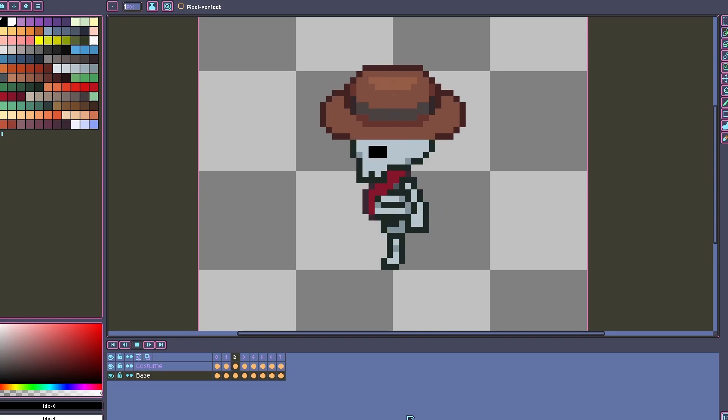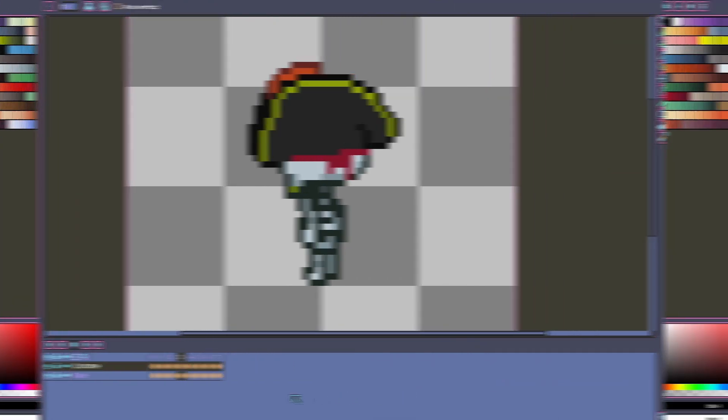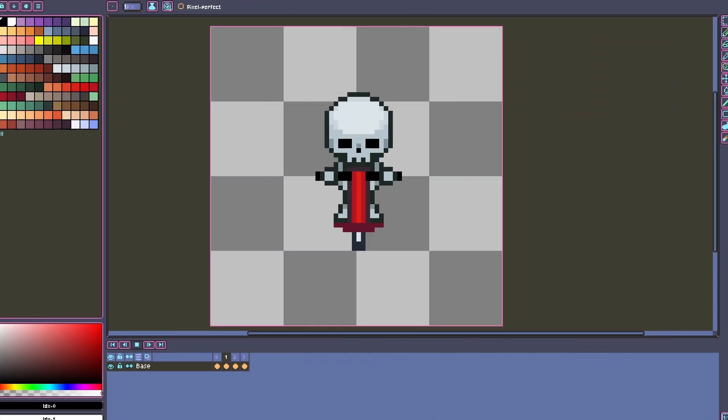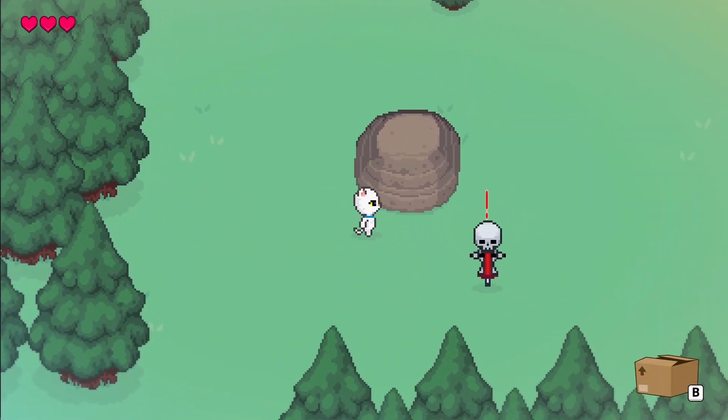Shooters are cowboys that shoot at you when they see you. Bombers are pirates that throw bombs at you. Chargers are football players that charge at you. And bouncers are bouncing on a pogo stick — when they see you, they do a kind of big bounce to your location.